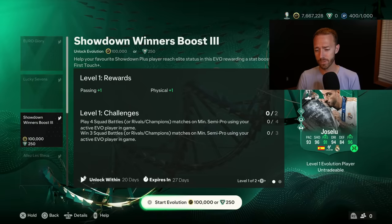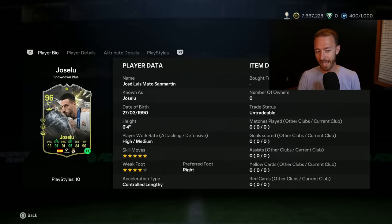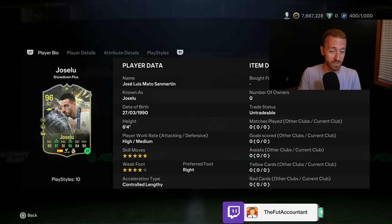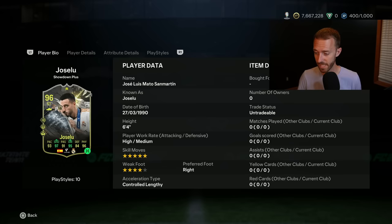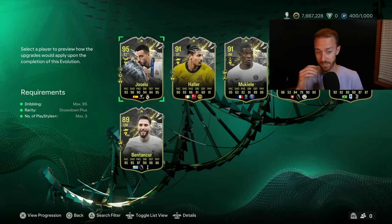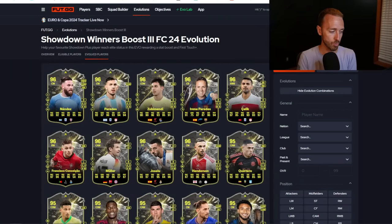The Gavi card already has First Touch Plus — it does give First Touch Playstyle Plus, but both Müller and Gavi already have that Playstyle Plus. It almost feels like this Evo is designed around Gavi, and since all the pros are using him — he was everywhere in pro events this past weekend — many people are going to do this just because it makes an already very popular and cracked card get an upgrade. It doesn't even get upgraded in the pace department — it gets plus one shooting, dribbling, passing, and physical. It kind of feels like EA just bringing hype to this Evo because there's one or two really insane meta players that fit it.